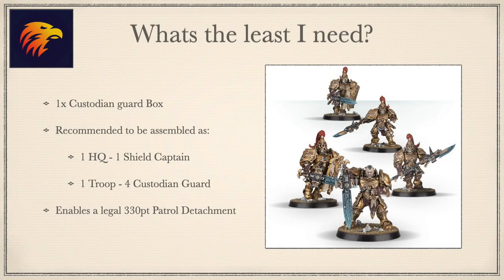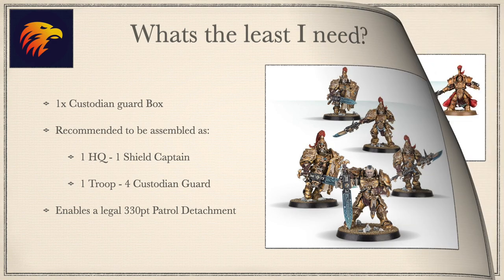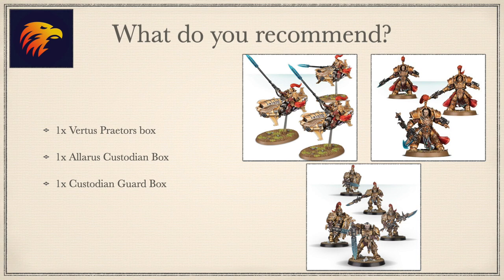So what's the least you can start with? One Custodian Guard box contains five models. You can assemble them with Custodian Spears or Storm Shields and Sentinel Blades, and optionally assemble a Vexilus Praetor. I would recommend assembling them all with Storm Shields and Sentinel Blades — no matter what points you're playing, they will always be useful. This allows you to designate one guard as a Shield Captain, since the models are the same, providing an approximate 320-point patrol force that is the bare minimum to begin this army.